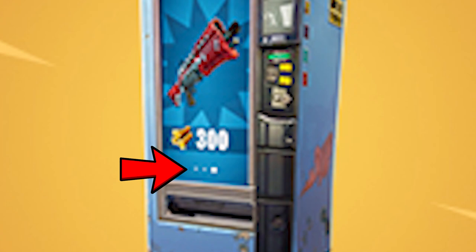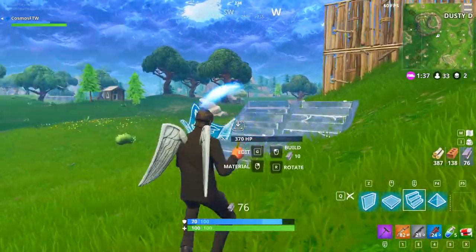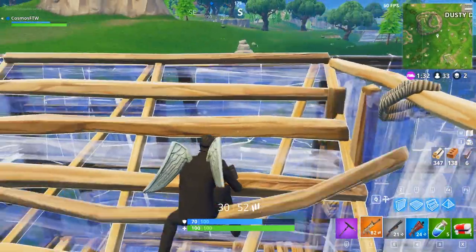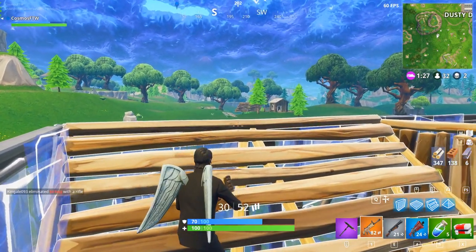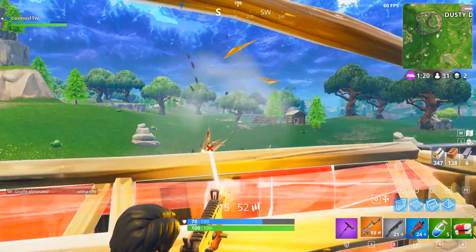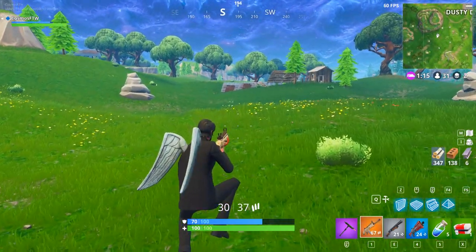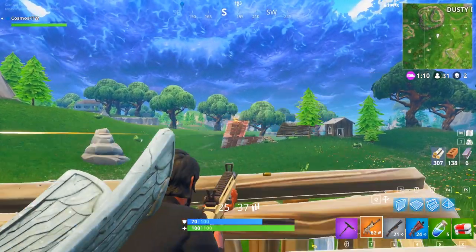The official description reads: 'Vending machine coming soon — trade in spare materials for extra gear.' I reckon you'll be able to get a whole bunch of different stuff from this — shotguns, snipers, ARs, traps, explosives — and it's all going to be up to luck what weapons spawn and where. I don't think you'll be able to change that at all, and I'm not sure if you'll be able to destroy them either.